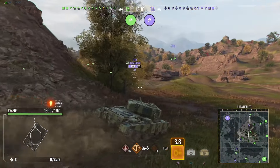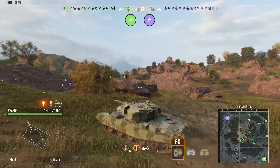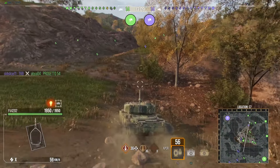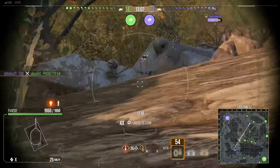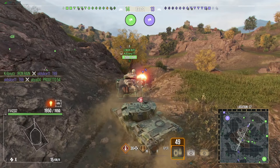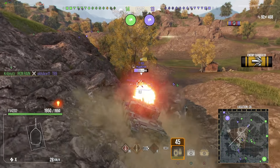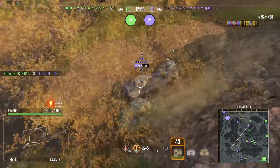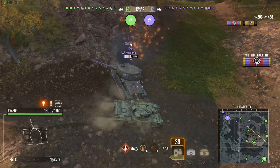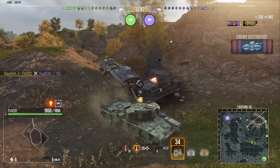This tank also gets 10 degrees of gun depression, 2.1 second aim time, 0.32 accuracy, and a really large ammunition load — it gets 72 rounds. Good luck running out of ammunition with this tank, because you're not. Smacking people while using the advanced loader, so you can switch between your APCR and HESH rounds, just makes this tank feel really, really great and maximizes the damage you can do.